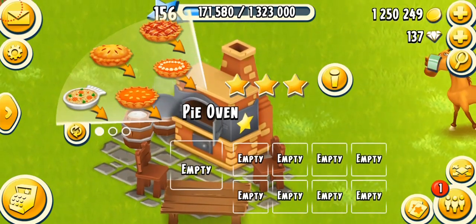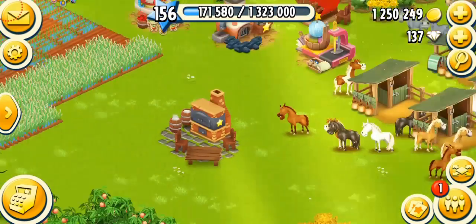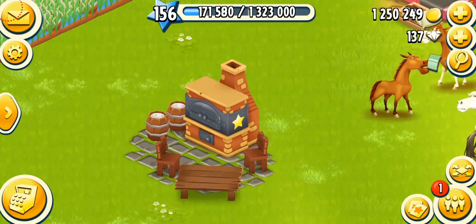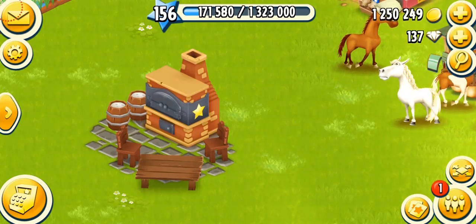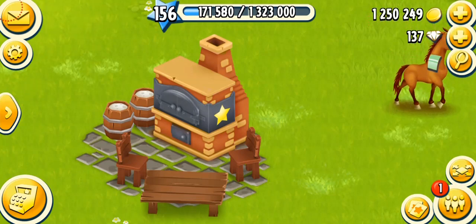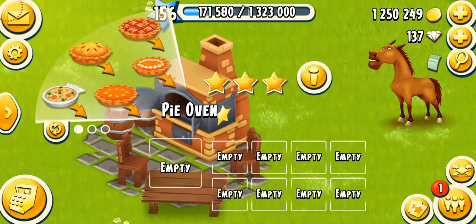My pie oven is fully mastered — there's a star and I have all the slots open. I do recommend opening all the slots as soon as you start leveling up. This machine makes a lot of products ranging from low level to higher levels. A little background: this machine unlocks at level 14, the same level when you get the Tom, and it costs 2,200 coins. It only takes about 12 hours to build, so you can purchase it at night and by morning it'll be ready.